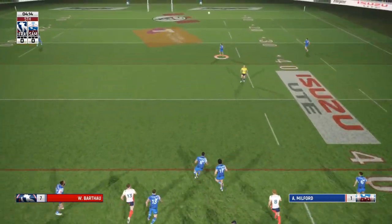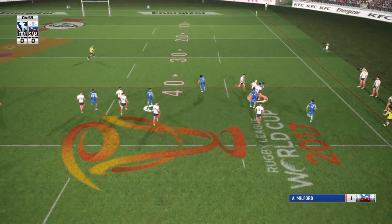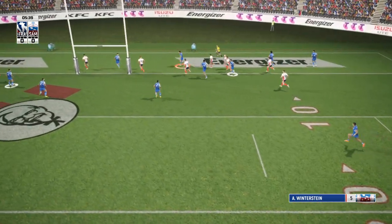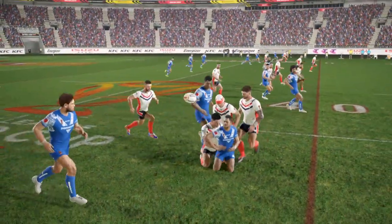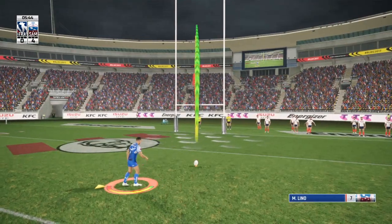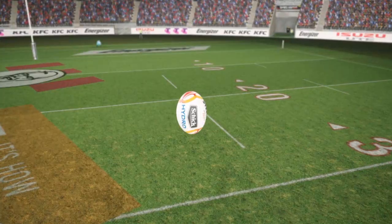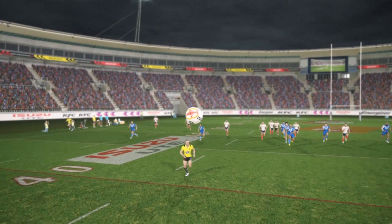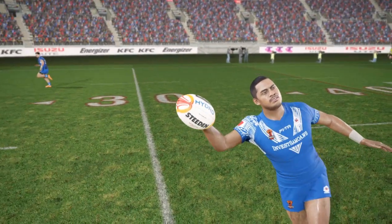We're taking on France - similar to Scotland, probably a bit less talent. Milford has plucked that out of the air one-handed and just burned them for pace, gets the offload to Antonio Winterstein for the corner. He cuts back in to make it an easier conversion. Anthony Milford - what a grab and what a run back. Look at this little flick out the back. Casual as you like, just plucks it out of the air one-handed - there's a screenshot right there.